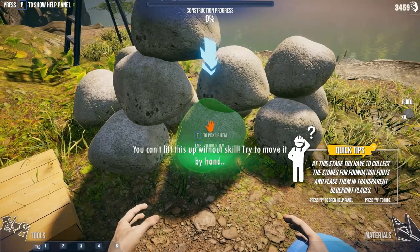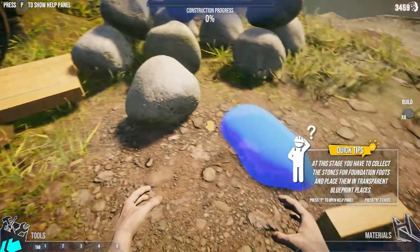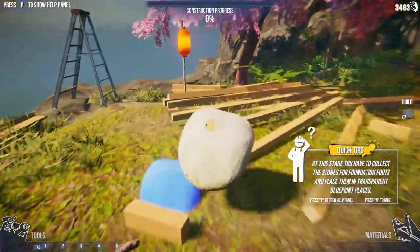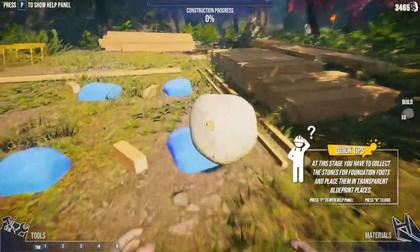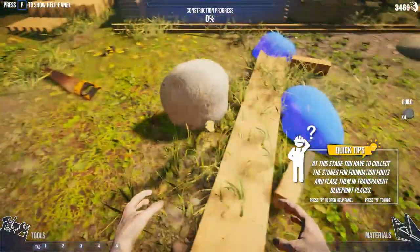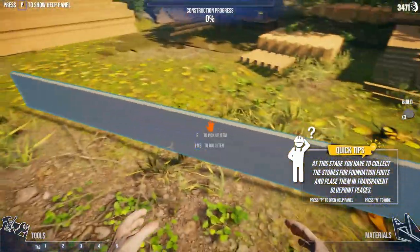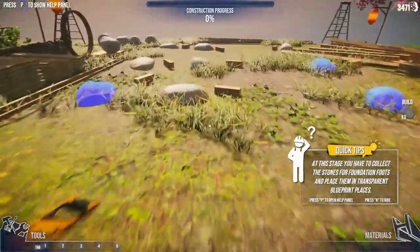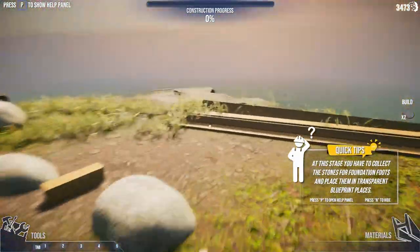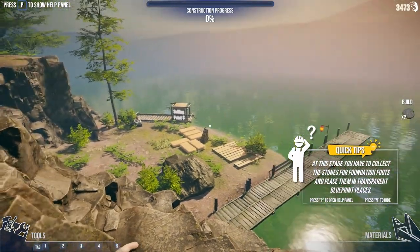All right, let's see what we've got going on here. We're clicking over here - you can't look this up without skill. Try to move it - all right, where am I moving it to? Here, yeah, okay. All right, so we just have to grab them and move. Hopefully we'll get the skill quick enough. That one just flew off on us! All right, so I guess this is going to be our foundation for our house maybe.